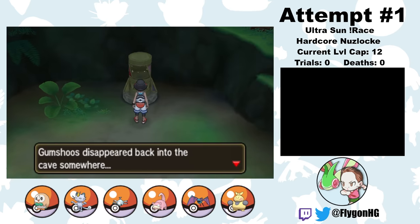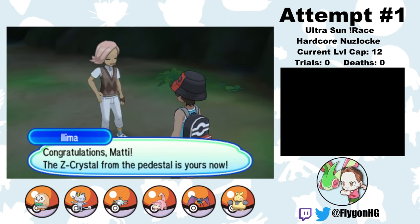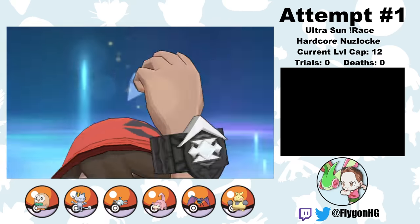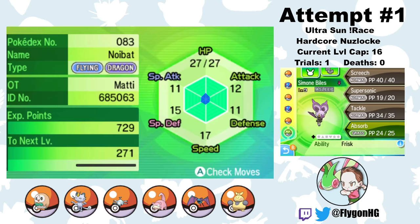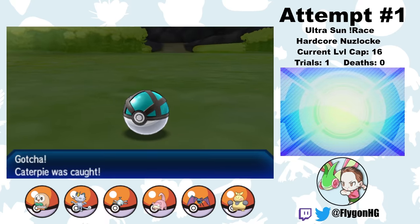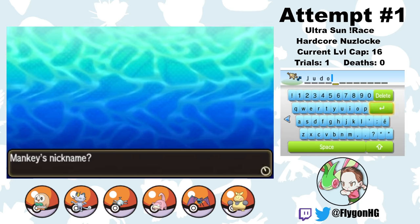There's only one trial on Melemele Island, so now it's time to take on Island Kahuna Hala for the first Grand Trial. But first I explore more of the island to get encounters. In Verdant Cavern, I catch a Noibat and name her Simone Biles. In Melemele Meadows, I catch a Caterpie and name him Michael Phelps. On Route 3, I catch a Mankey and name him Judo.